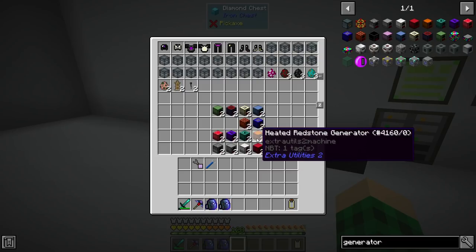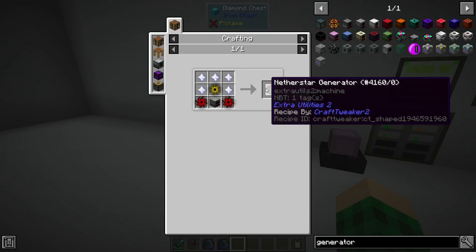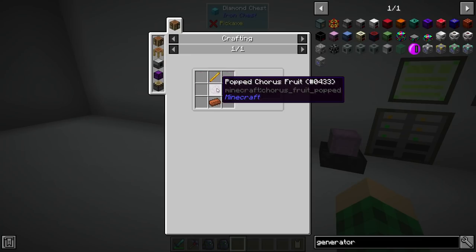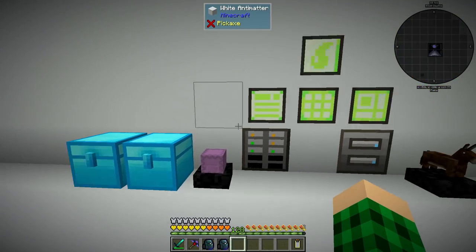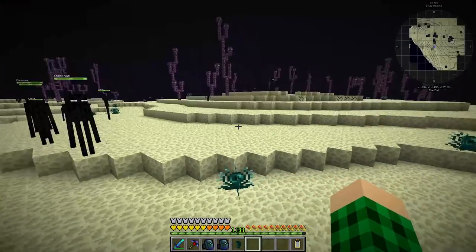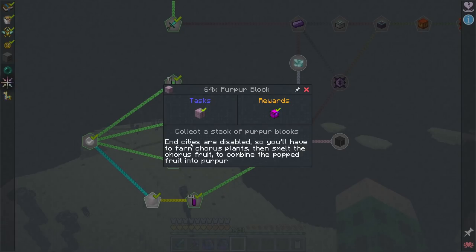I started making all the generators for the rainbow generator. We're missing two — the most difficult is the nether star generator, which requires extreme crafting needing Draconic Evolution, so we need the whole dimension builder thing. We can at least get the halitosis one, which requires end rods made with americium ingots from Nuclear Craft. I assumed we could find end cities in the End which spawn with end rods, but the quest book says end cities are disabled, so we cannot find them and have to do the whole Nuclear Craft thing.